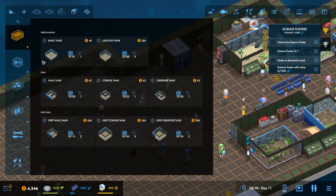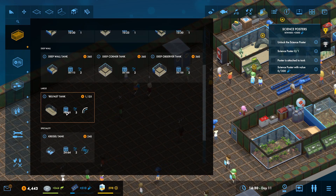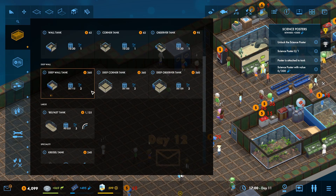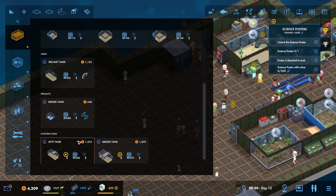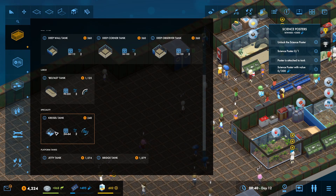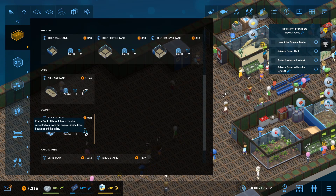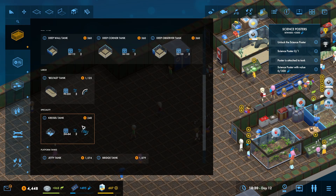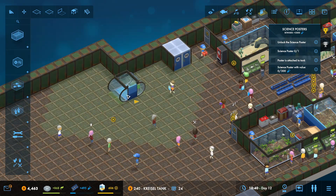So let's get some more fish tanks. I'd love to do the Belfast tank but it's so expensive. We've got these new jetty tanks and stuff, haven't we? Oh, they're expensive as well. This chrysalid tank looks pretty good - circular current which stops the animals inside bouncing off the sides. So that's for jellyfish, I think. In fact, we're unlocking the jellyfish next, aren't we? So we could get one ready.